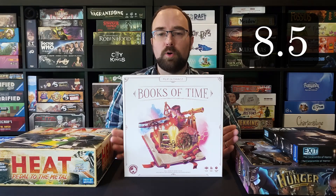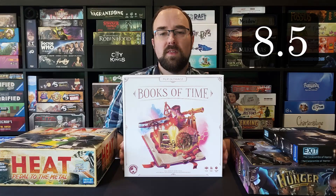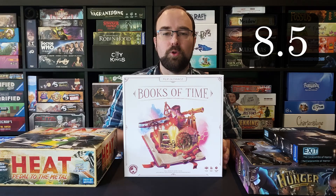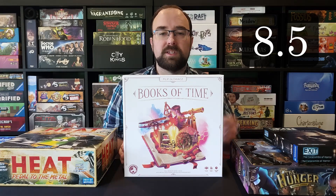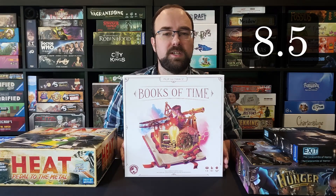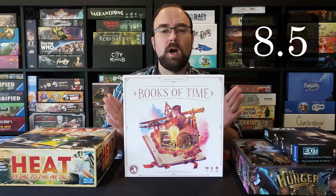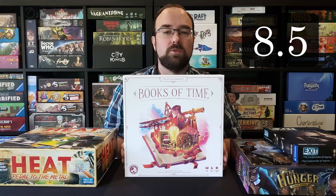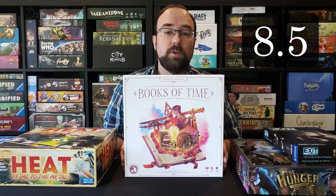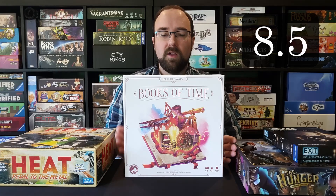I really like all the combos you can pull off through engine-building with the pages in your books. You can take a 'closed book' action where you go back through all your pages and collect different benefits going backwards through the book. It's a lot of fun to build those engines. We didn't use the book-closing action as often as we expected, because there's just so much going on and so many things to accomplish — but that's part of the appeal of an engine builder. It leaves you wanting more.